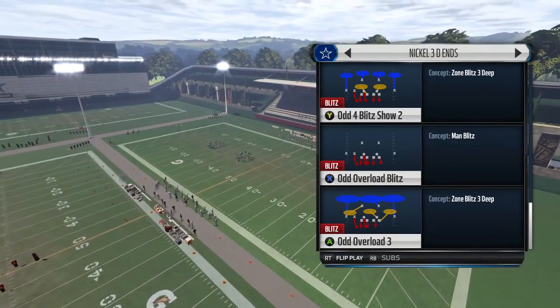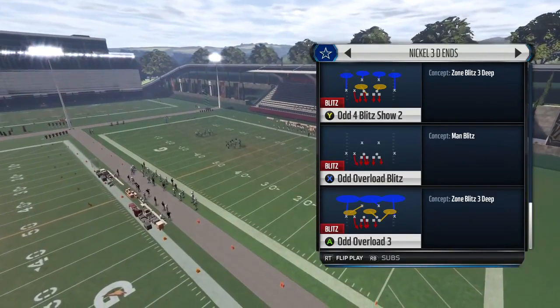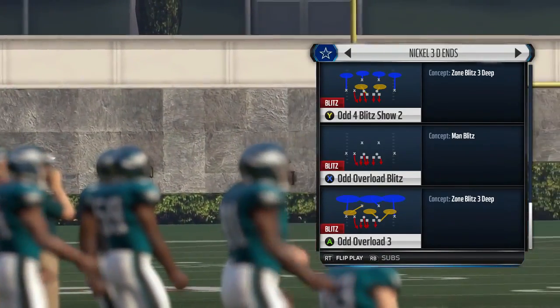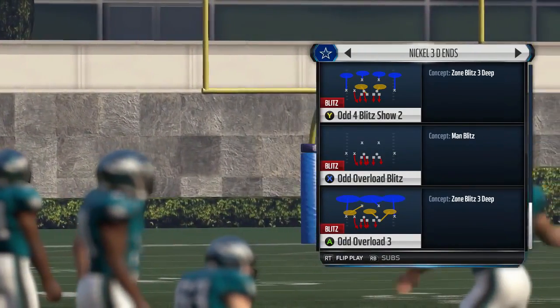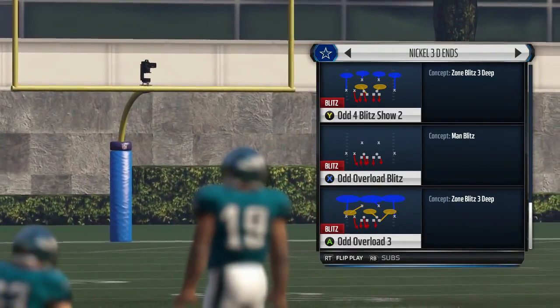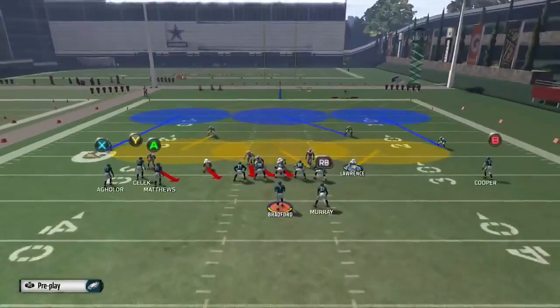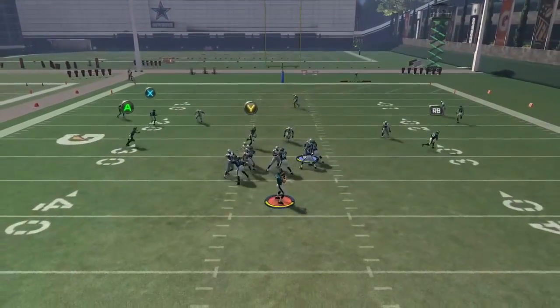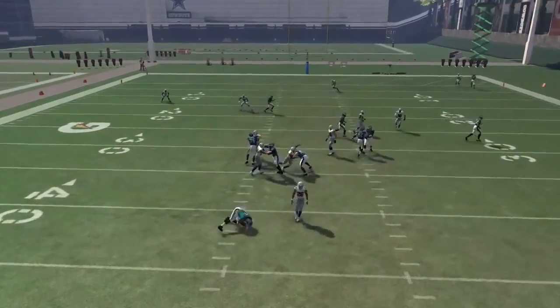What is going on guys, D Money back again bringing you guys another defensive scheme. This is out of the Cover 2 playbook in the Nickel 3 D-ends formation. It's the Odd Overload 3 and the Odd Overload blitz. This is a nano blitzing scheme with a zone blitz and a man blitz. The first one is the zone blitz, the Cover 3 blitz, and there's really no setup to this.